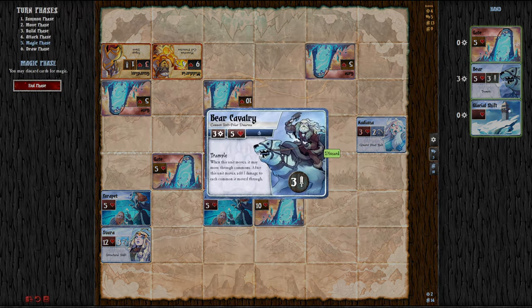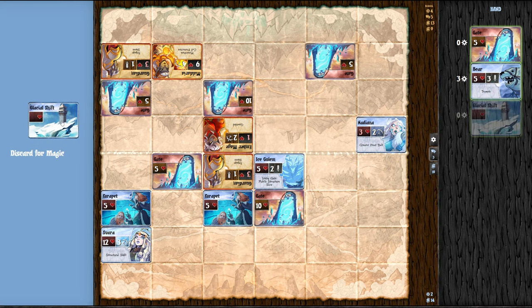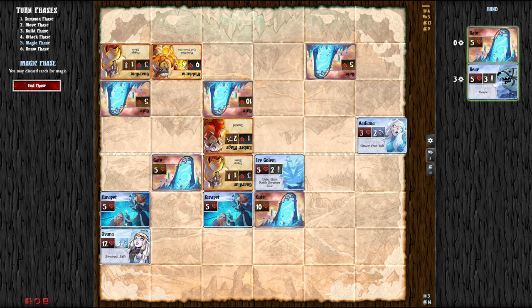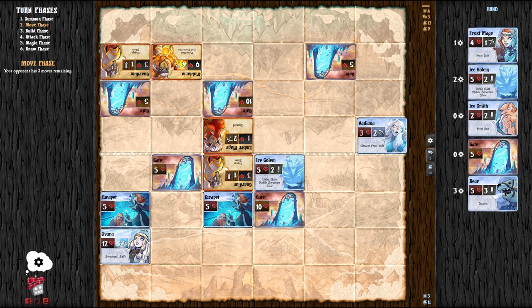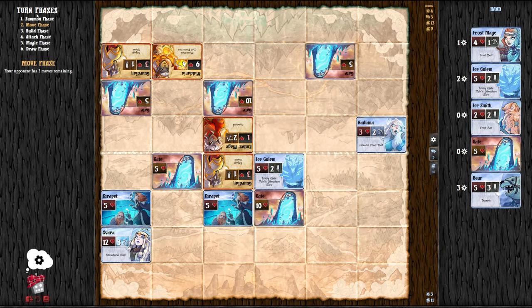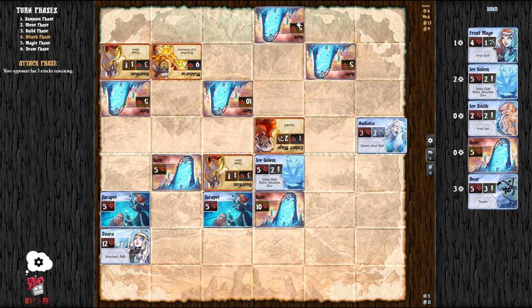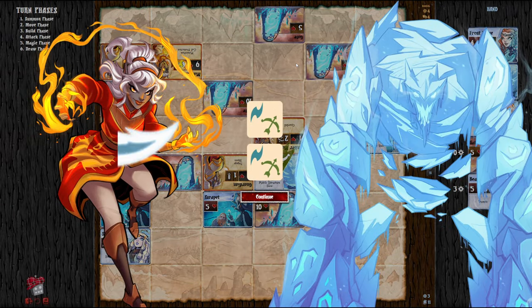Build magic phase. I'm going to keep the Bear — I'll discard Glacial Shift so I have enough mana to play the bear. The computer is doing weird stuff — why would you put a gate back there? It's like it must play a gate. You can tell the AI is programmed a little weird, but like I said it's good enough to see how the decks play out. And to be honest it's kind of challenging right now — I'm definitely not in control. I think it's just because the Polar Dwarves are not my style of play: a little too slow, not aggressive.